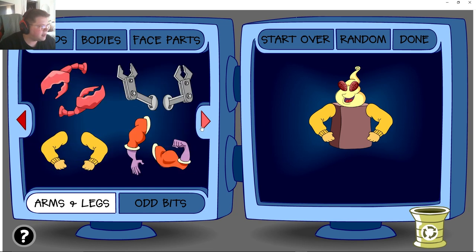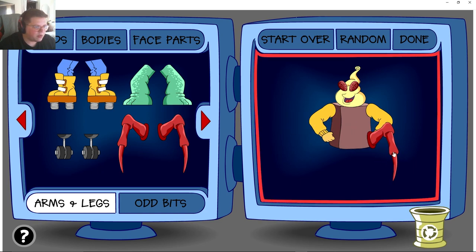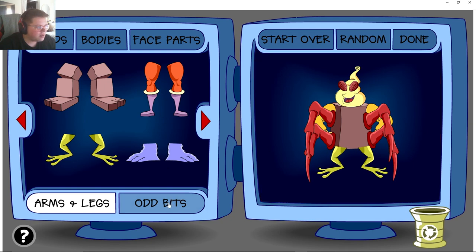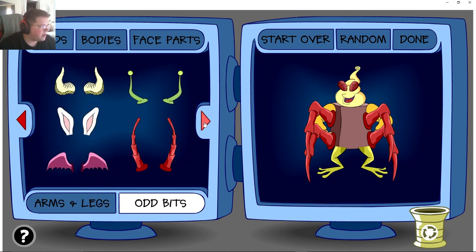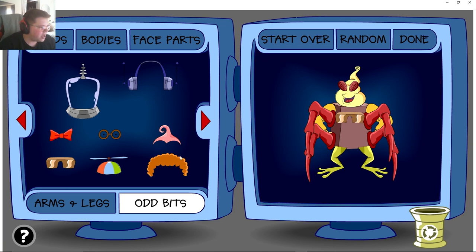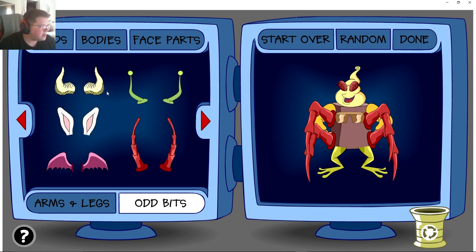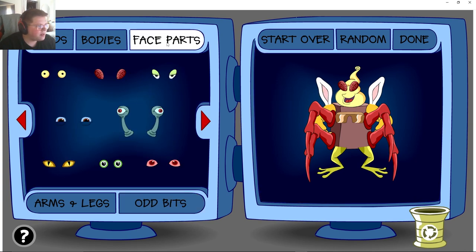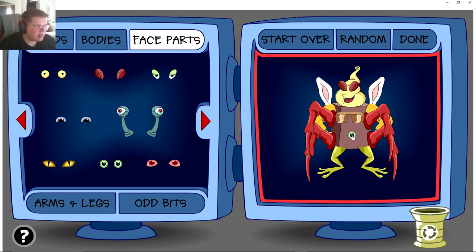Arms and legs — oh yeah, we're hitting him with Arthur's arms for sure. Now we got legs — I think we're going to hit him with the Mr. Crabs legs — the ultra Mr. Crabs, you feel me. And then can we give him just like a couple of frog legs just for giggles? Odd bits — we got two pages. Let's hit him with the cool glasses on his chest. We'll hit him with the bunny ears — there's like a jet pack — and let's give him an eyeball right there. We'll put some eyeballs in his ears.